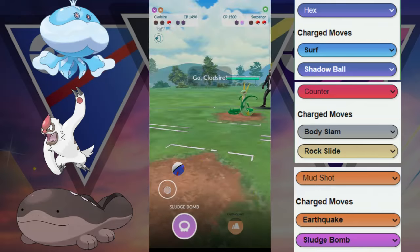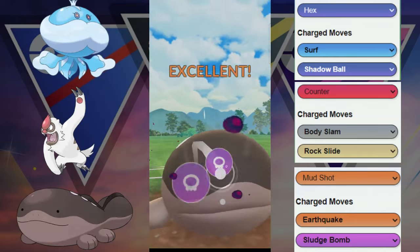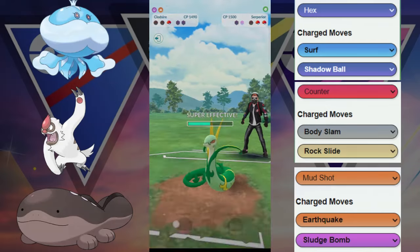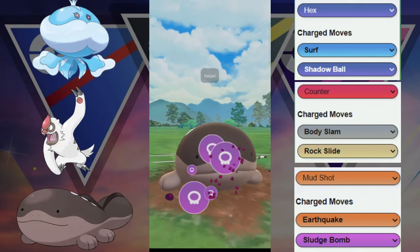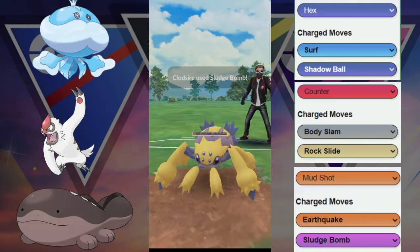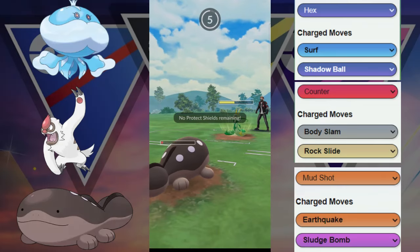Let's see what they have in the back — ends up being the Superior. So that was a tough back line right there. They did end up having a couple of answers for that Jellicent, especially with this Superior. Nice catch by them, but it doesn't really matter because they were going to be able to outpoke us with that Superior. So GG, unable to win that game.